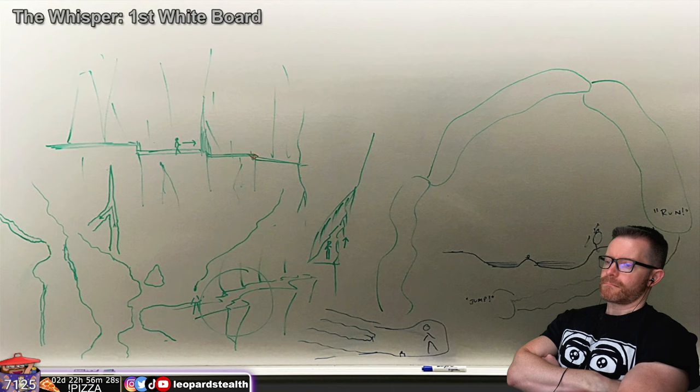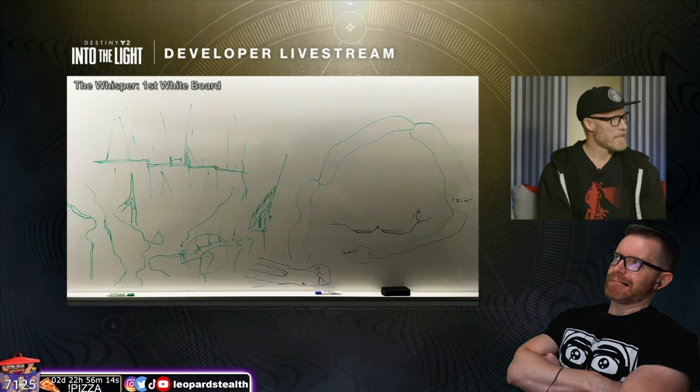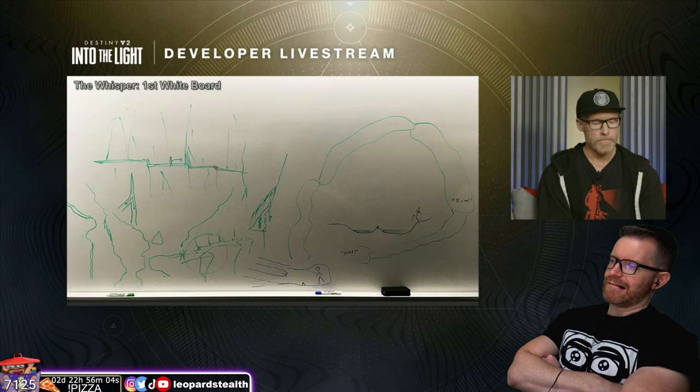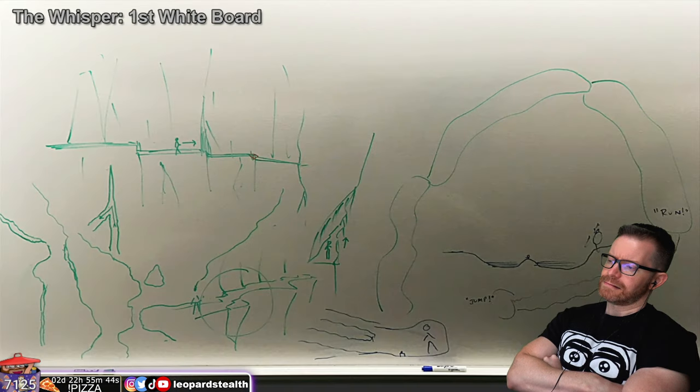We've got some original concept art for the Whisper on screen. That's actually the very first whiteboard drawing when we got all excited and ran to find a conference room and started drawing what this could do — what we would want to build. This really shows the magic formula. We had a contract — an unspoken agreement between us as devs and the hardcore, super-engaged players. If you can pass a test where your movement, your mind, and your fighting are tested, you're going to be rewarded with great power. That was the contract.